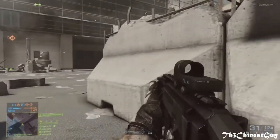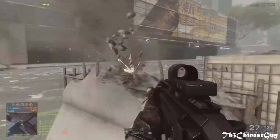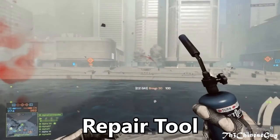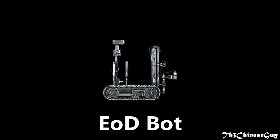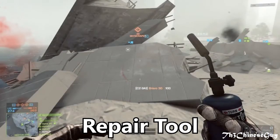The engineer class has two important gadgets which are confirmed to be in Battlefield 4: they are the repair tool and the M15 mines. Then there's the possibility of maybe the EOD bot returning. Let's start by explaining the repair tool.